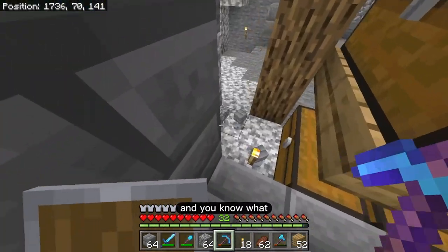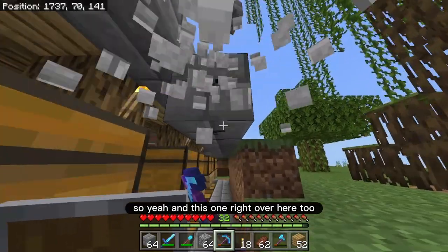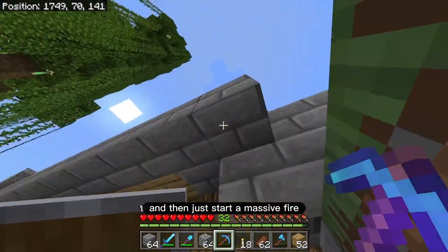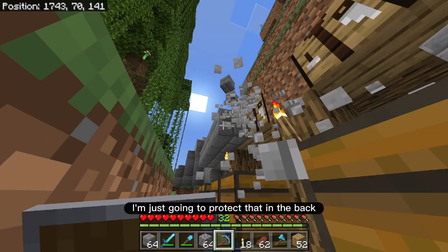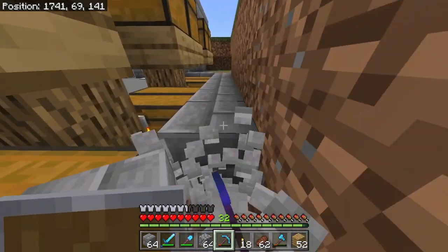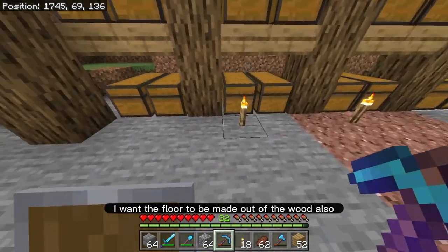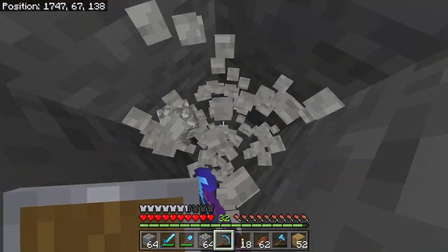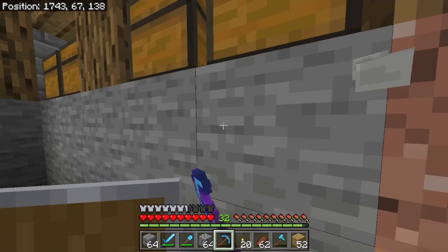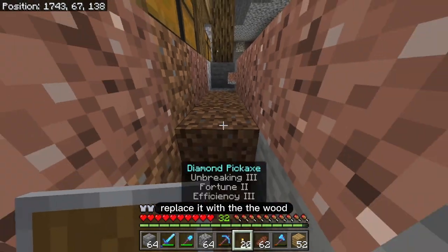So let's just open this up. And you know what, even the floor — I'll do literally everything. So yeah and this one right over here too. So I also need to protect the outside. I need to make sure that lightning can't hit it and then just start a massive fire. So when I'm done this part I'm just going to protect that in the back. All right so this one right over here as well. Let's break this. All right and then also the floor — I want the floor to be made out of the wood also. So first I'm going to make an area down here where I can actually reach under the chest and replace it with the wood.